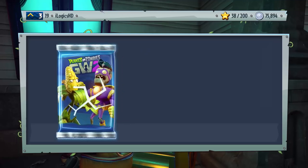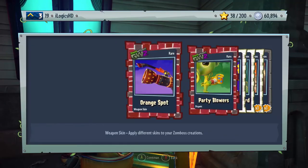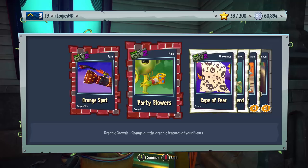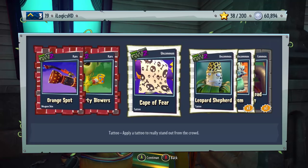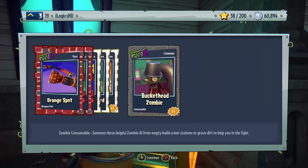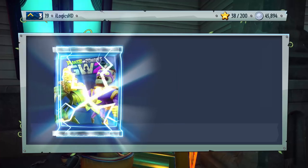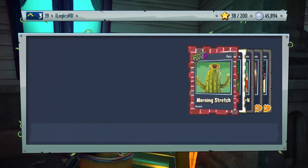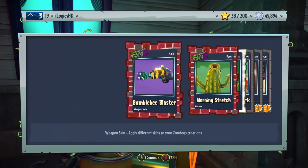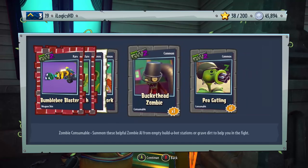We're down to 75k. There's got to be something in here for us. Party Blies organic, Orange Spot Weapon Skin, Cape of Fear, Leopard Shepherd tattoo, Ice Room, and Buckethead Zombie. I think it's the fourth pack now. We got the Bumblebee Blaster, the Morning Stretch Gesture, Cash Blinders, Citrus Patchwork, and then — meh — commons.